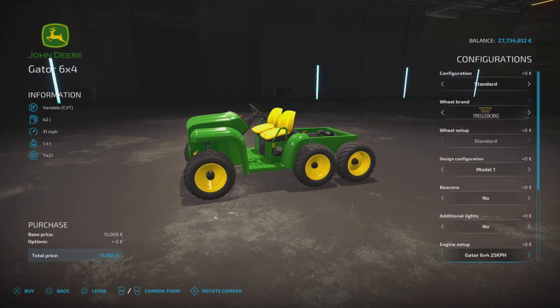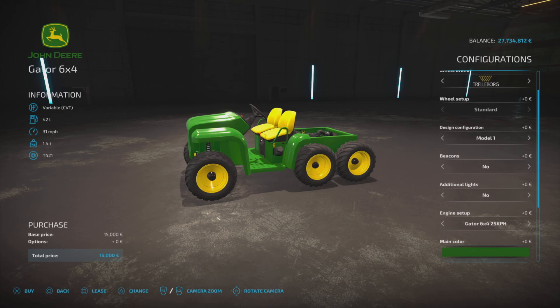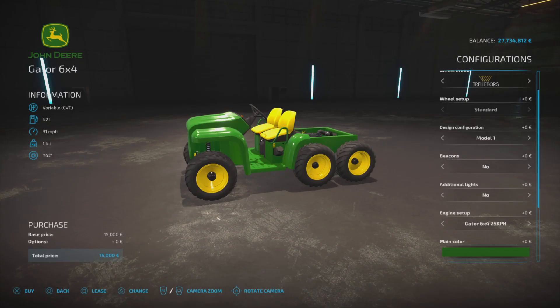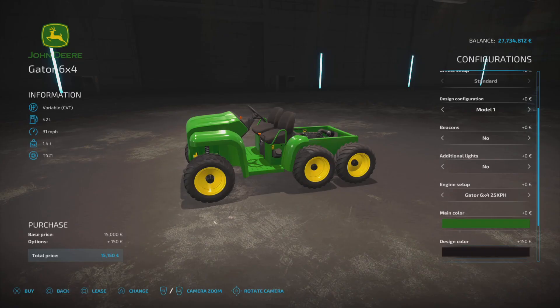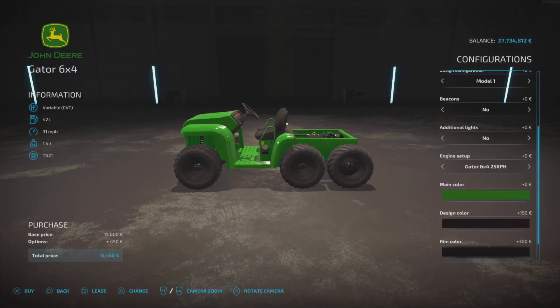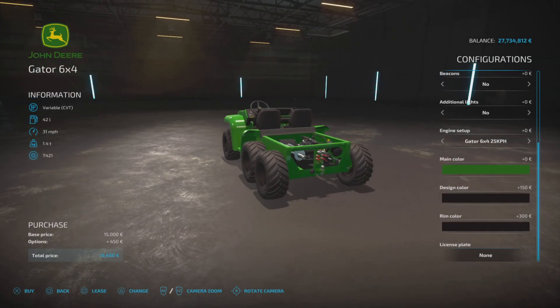Main color: you can only choose from three — yellow, green forest, and back to the green JD design color. Design color changes the seats from yellow to black, rim color is self-explanatory — yellow or black — and you can change the license plate as well.